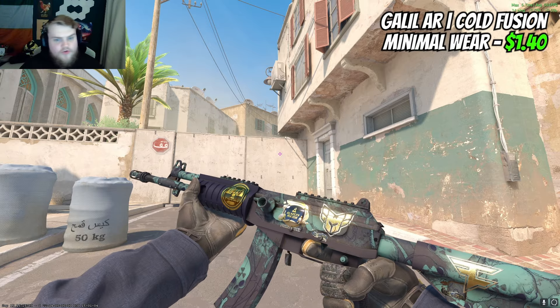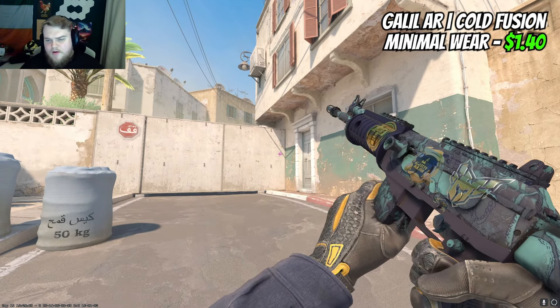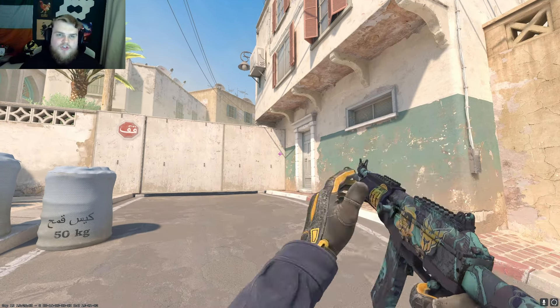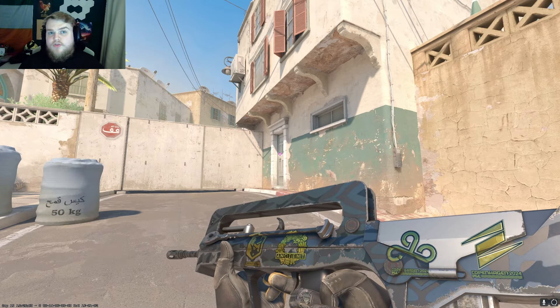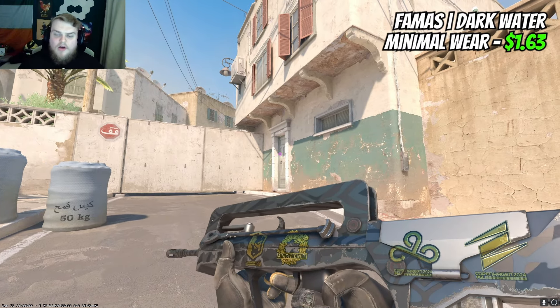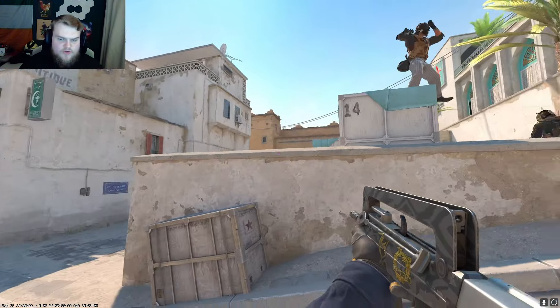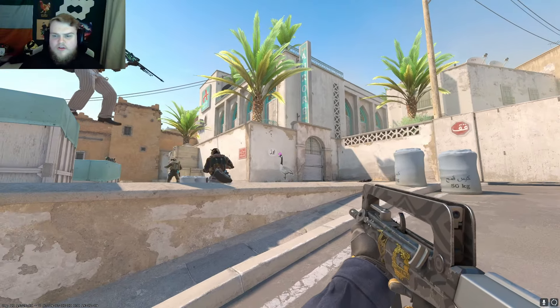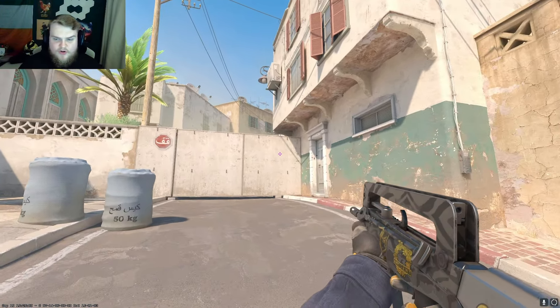A souvenir Cold Fusion Galil will run you about one dollar forty — it is considerably cheaper in the non-souvenir version, but for a budget-friendly souvenir Galil I thought this had to be the choice. Over on the Famas side of things, I do think Dark Water is the correct pick here — it's about one dollar sixty-three for minimal wear. It's a skin that does wear considerably, but for just over a dollar and a half, some people love it, some people don't, but the code stands out on it and overall it's good for the price.